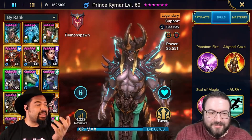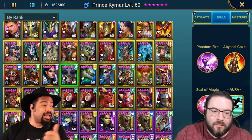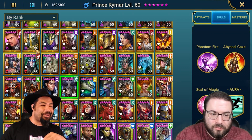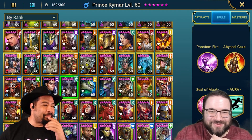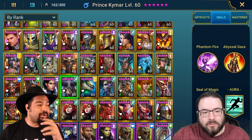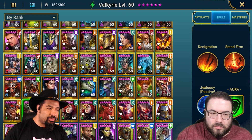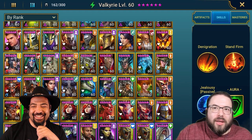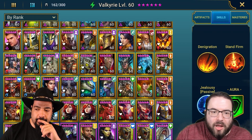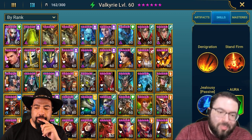Let's talk about what kind of team is going to best suit me for a go-second team. We've highlighted champions like Hegemon, Kymar, Lysandra, and Valkyrie — do we just throw all four of them into a team together? The whole point of having a go-second team is that you can build entirely dedicated go-second teams. What we're doing right now is building flexible champions in case you're slower than someone, which forces you into a go-second role.